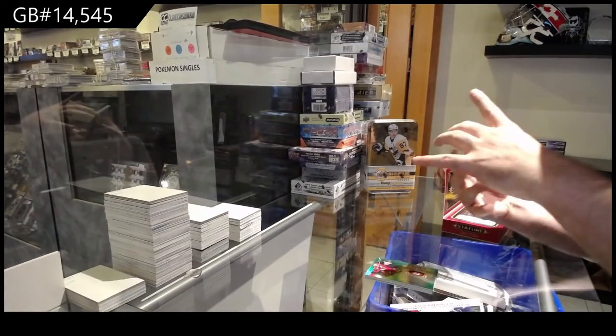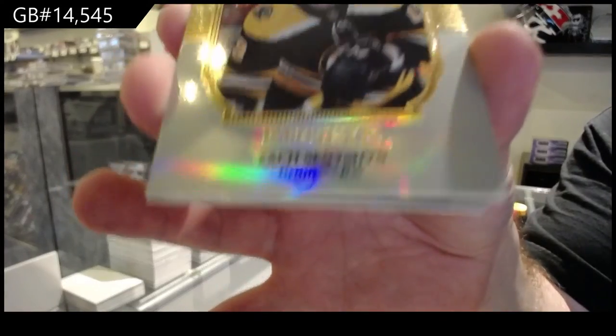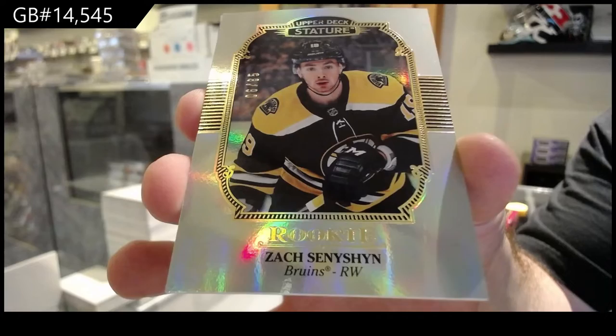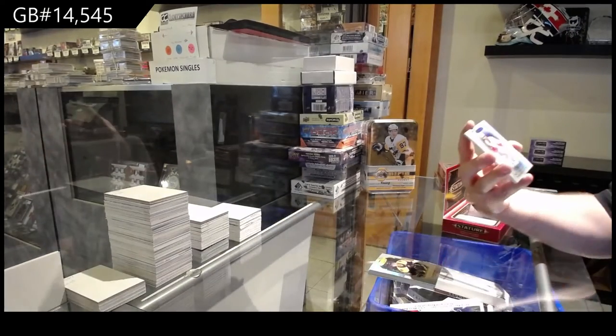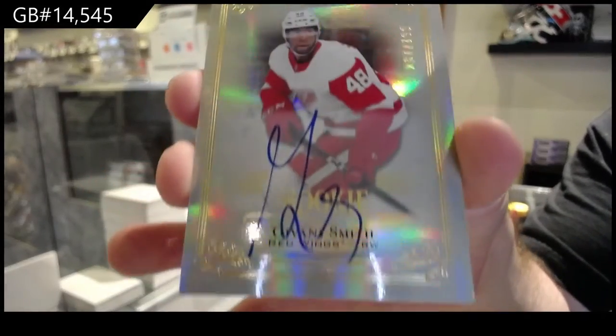For the Boston Bruins, number 285, Sennishin. We've got a base auto rookie at $1.99, Giovanni Smith for the Red Wings.